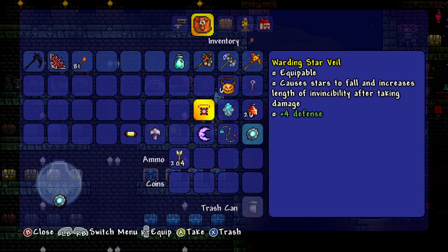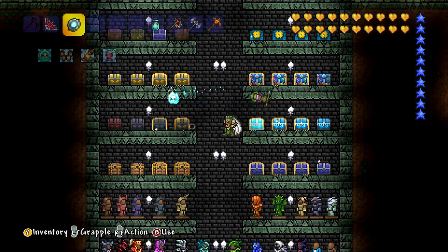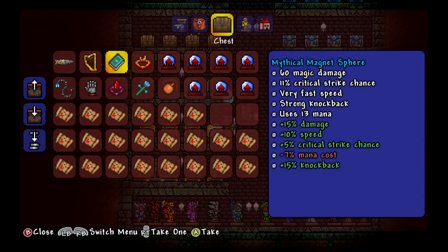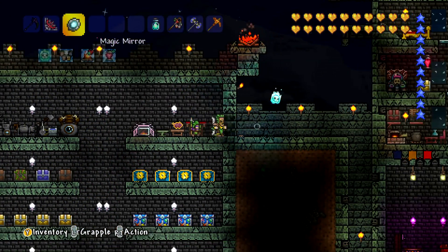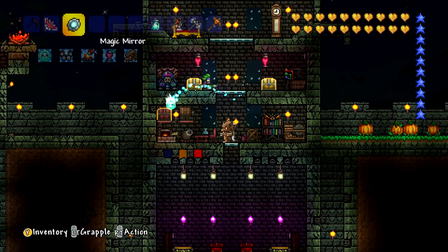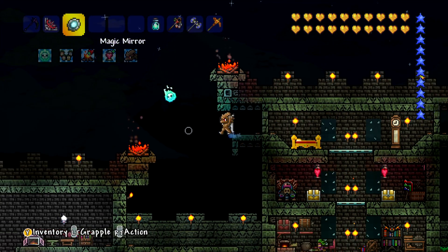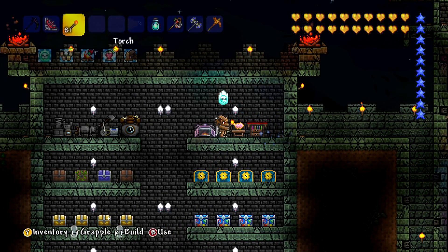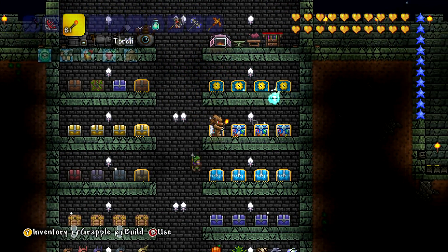I haven't cheated those in or anything like that. If I ever do cheat anything in I will let you know. The only thing I ever cheated in was the Drax, and that was mainly because of the speed issues — it was taking ages to dig things up and it wasn't fun watching me with a copper pickaxe spend half an hour to dig a small tunnel. So the Drax really did help out with that.